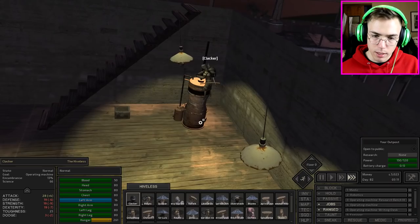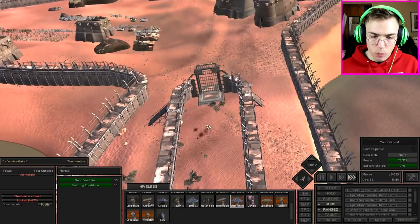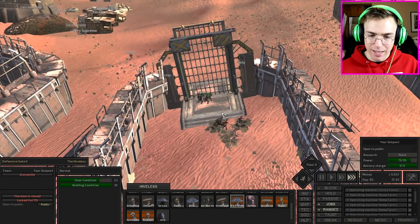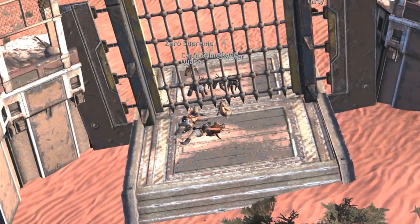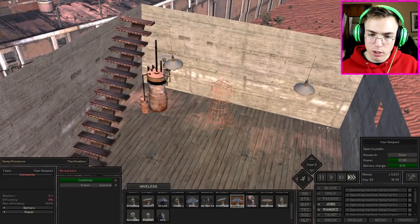These dust bandits have no idea what they're walking into, but we do — and we're gonna mow them down before they can even get inside. There they go, they're already starting to fall. Look at that, that is beautiful! We're gonna make another hemp processor just so we can double the production.